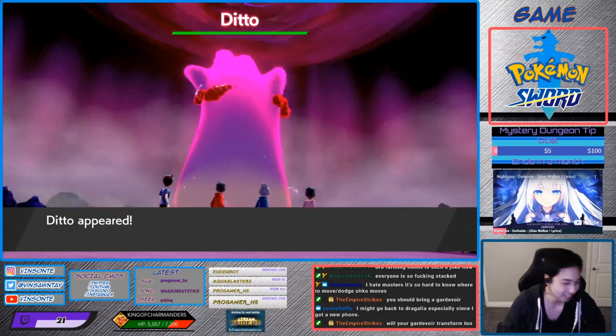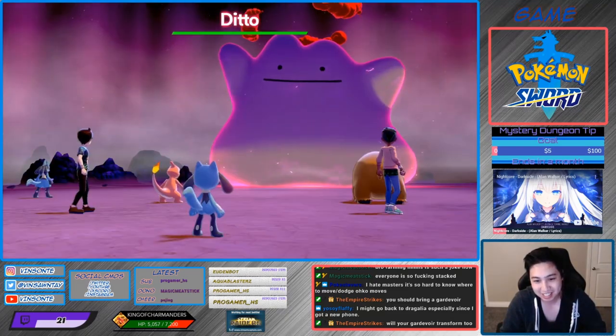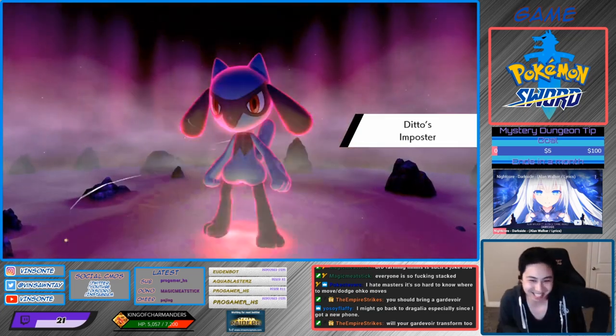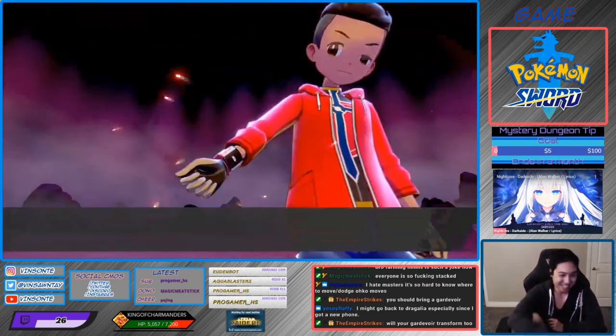So you keep doing this until you get an Imposter Ditto. Little Ditto — let's see if it's transforming into one of us. Oh, it has Imposter! Oh, we're already done.